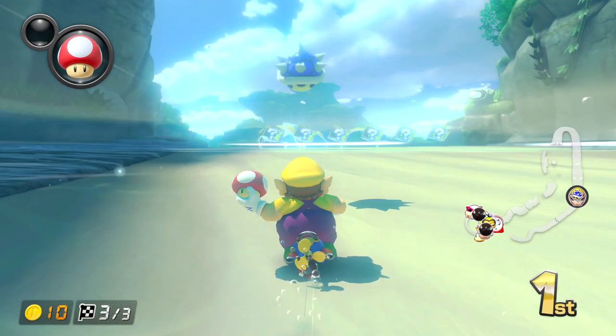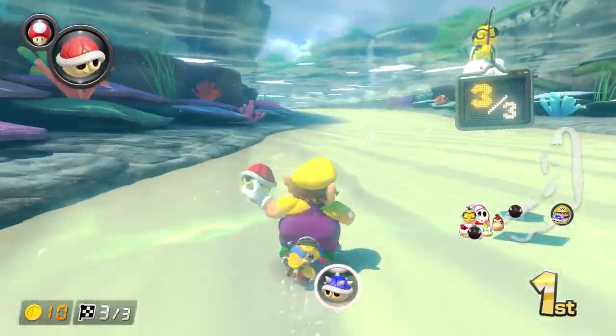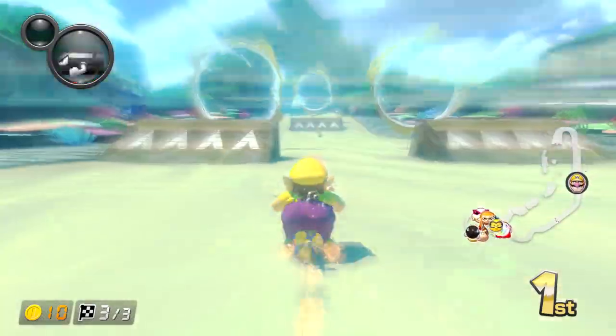The moment it starts to descend, use your mushroom, and you'll dodge the blue shell like it's nothing. Once you dodge the blue shell a couple times in a row, it just becomes second nature, and at that point, you'll only feel the blue dodge every now and then.